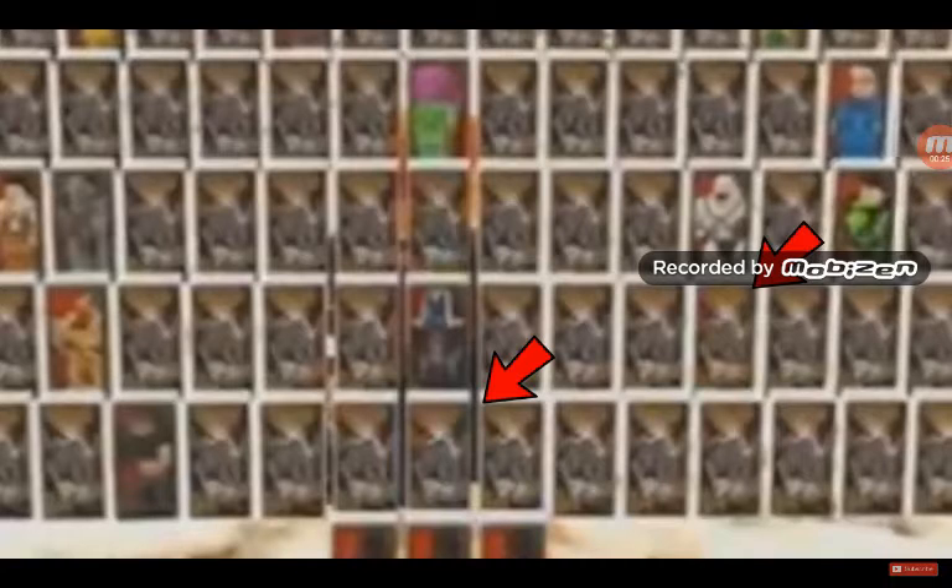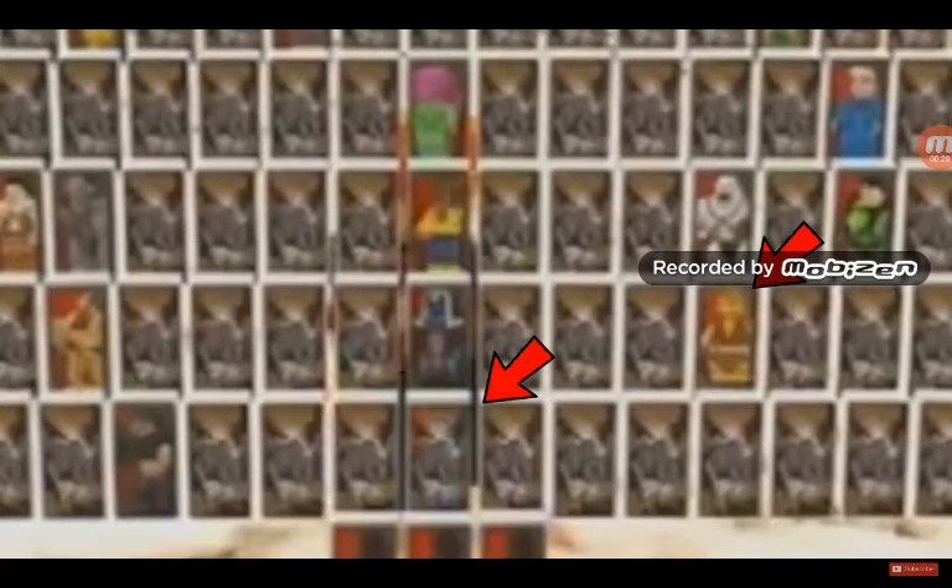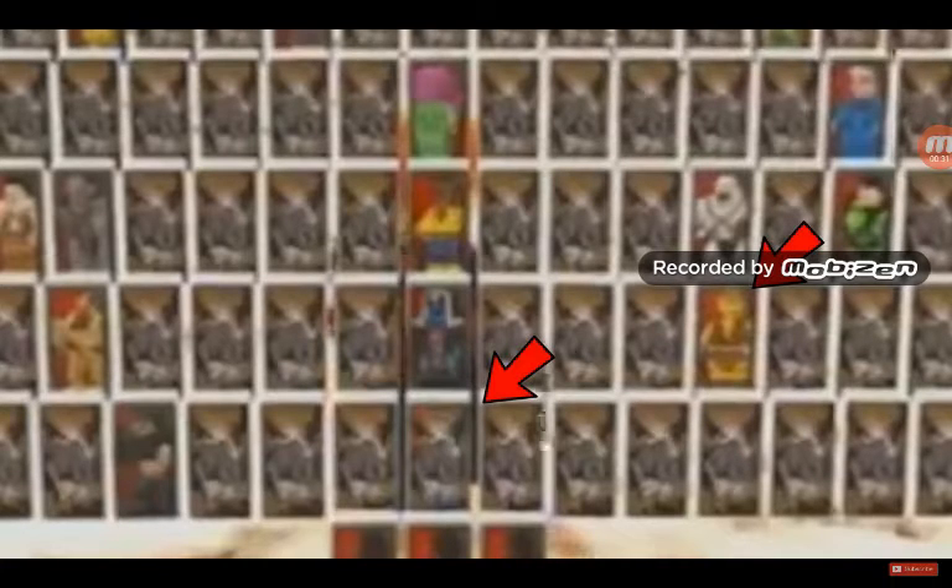If you look closely, you can see that this character is actually going to have two more forms. I'm sure someone in the comments is going to ask how do you know there are two costumes and not one. What I did was I counted the time between Shocker's character tokens and Venom's character tokens. It's a bit hard to explain, but I just counted the seconds between both characters and then you can see that Venom has more than one costume.